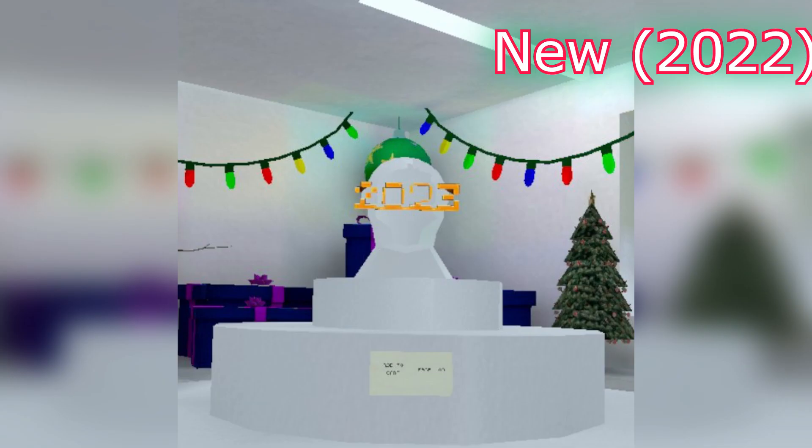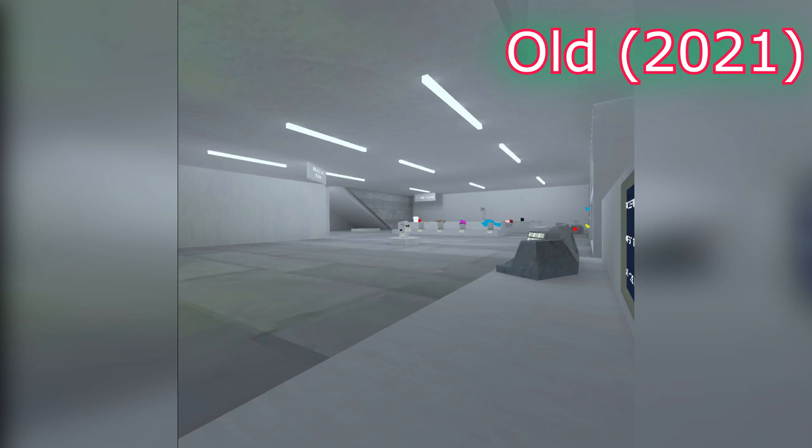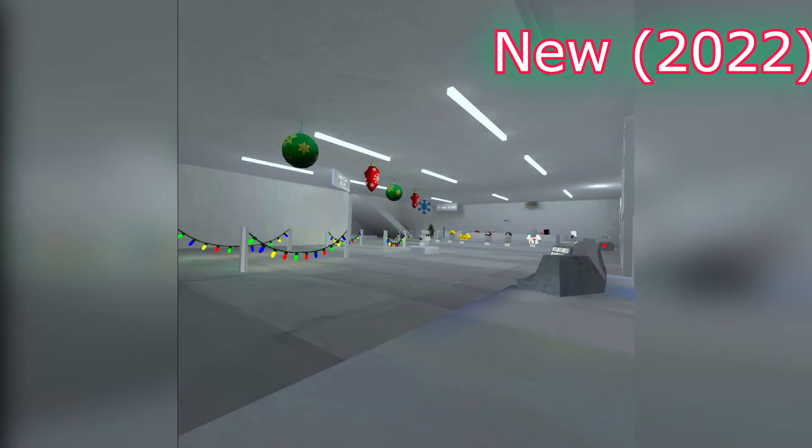And this old one has more colour to it — like, it has more colour to it — and this one has more detail to it, and it only has one colour. And then this one, look, the wall is covering the thing, and then with the new one there's Christmas decorations and the wall is gone.